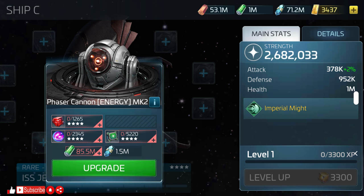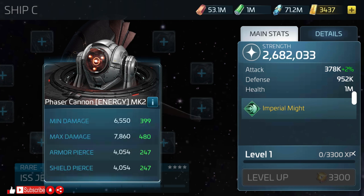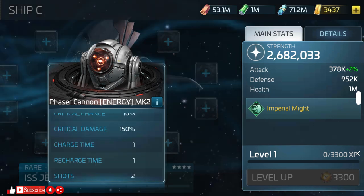The ship has two phaser cannon energy weapons; each will add 2% to the ship's attack power, and they both individually will cost you 1,264 G4 common ore, 2,345 G4 common gas, 5,220 G4 explorer parts, 85.5 million tritanium, and 1.5 million dilithium. Here we can see the stat changes for min/max damage, armor, shield piercing, crit damage, and weapon charge times.